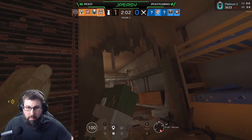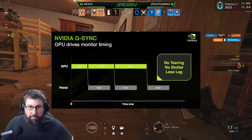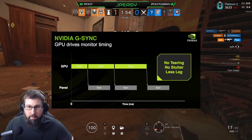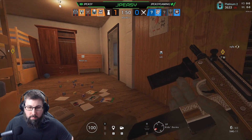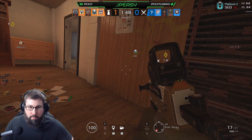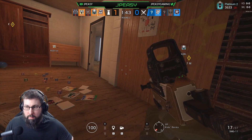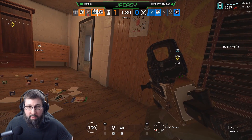FreeSync and G-Sync take the complete opposite approach — they dynamically adjust the monitor's refresh rate to match the frames that the graphics card is putting out. Specific hardware, like newer generation video cards plus a FreeSync or G-Sync supported monitor, are required for this type of functionality. Side note: G-Sync is also currently not working on Vulkan, but a future patch may fix that.